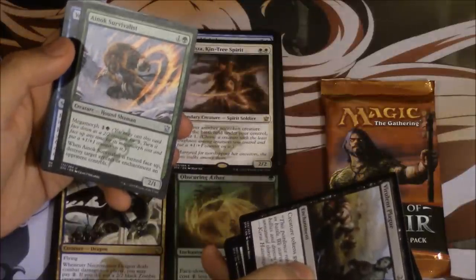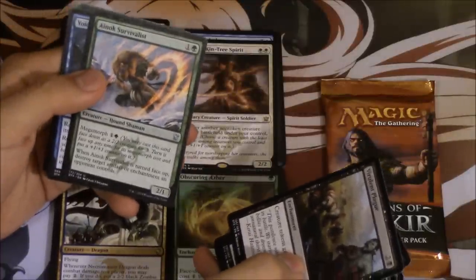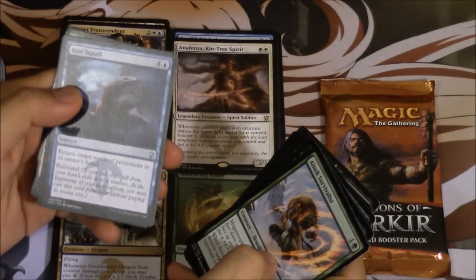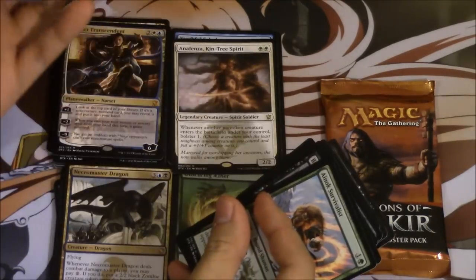Megamorph 2/1 — whenever it is turned face up, destroy target artifact or enchantment. And we have a foil. It is a foil white card, so a foil — and a Feather, maybe.